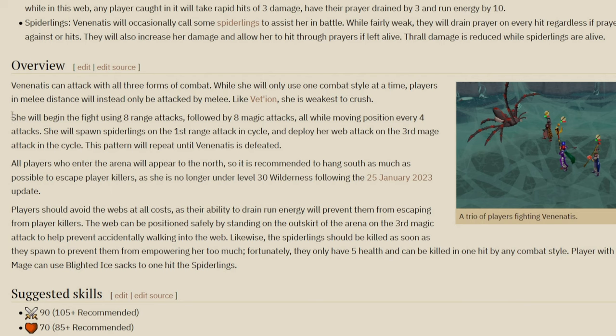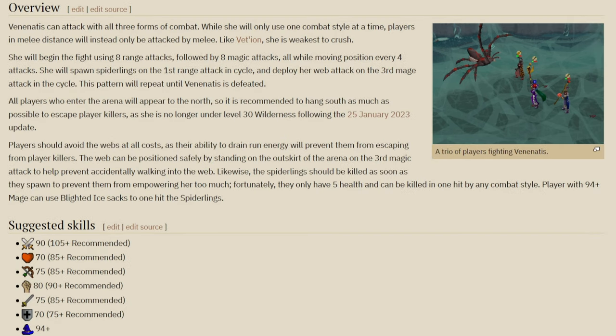One more thing before the guide - here's the attack cycle. She begins with eight range attacks followed by eight magic attacks, moving position every four attacks. She spawns spiderlings on the first range attack in the cycle and deploys her web on the third mage attack. You'll get used to the pattern - it sounds confusing but it gets easier. If you stand right beside her, pray against melee because she can hit you with melee as well.